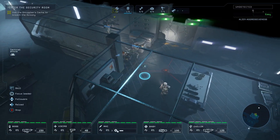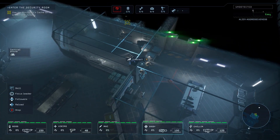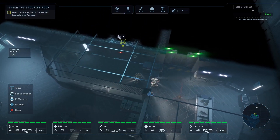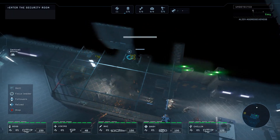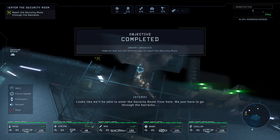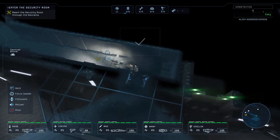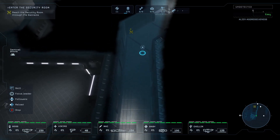Planning C4 — get down, it's gonna blow! Looks like we have to enter the security room from here. We just have to go through the barracks. Come on, team!